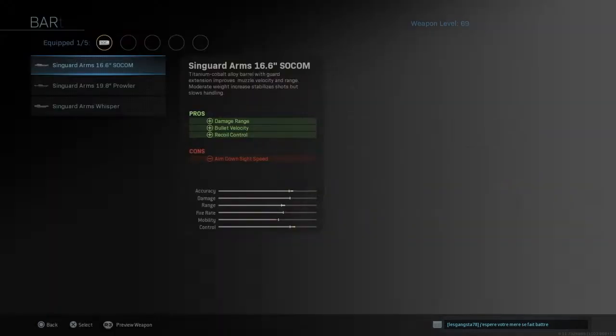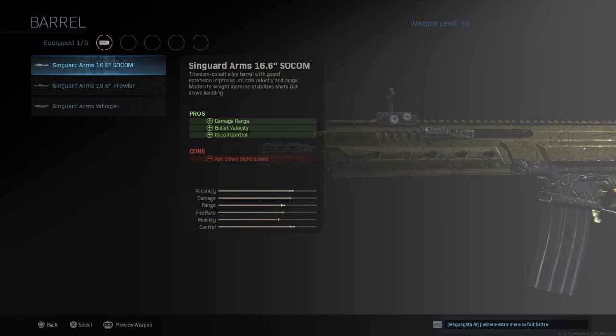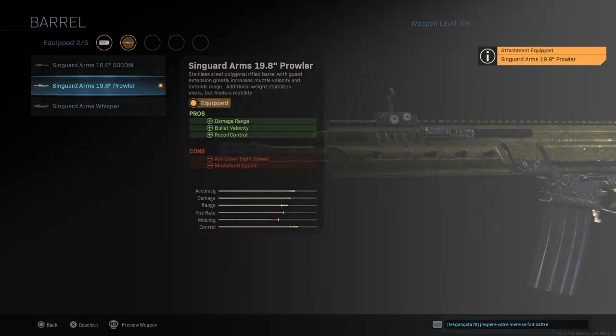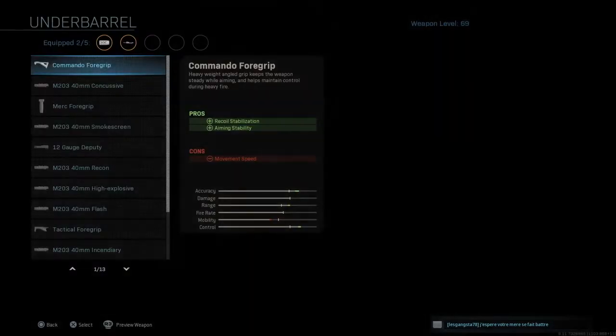For the barrel we go with the Syngard Arms 19.8 Prowler. This one increases damage range, bullet velocity, and recoil control, basically making it even more of a laser.